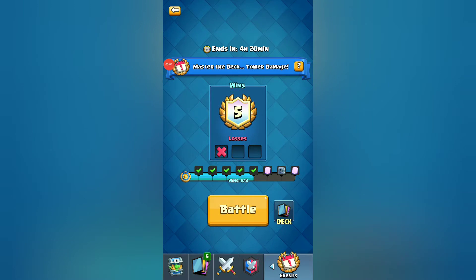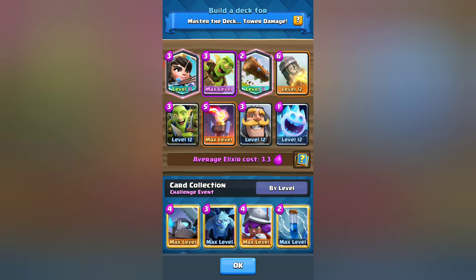Hey, what's happening guys, Deck Pro here bringing you the best decks for every challenge. Today we have the tower damage challenge, and as you can see I have plain and simple 3.3 spell bait. This is the first time I've ever used an unoriginal deck for a challenge, but I feel like this is the best deck for the challenge, and that is what I do here on the channel.